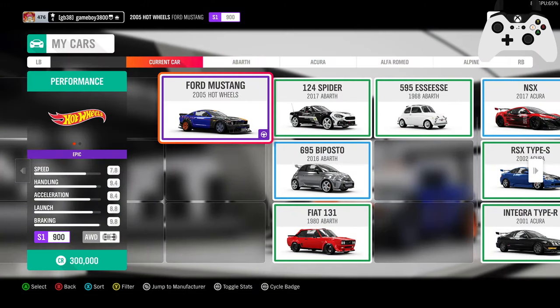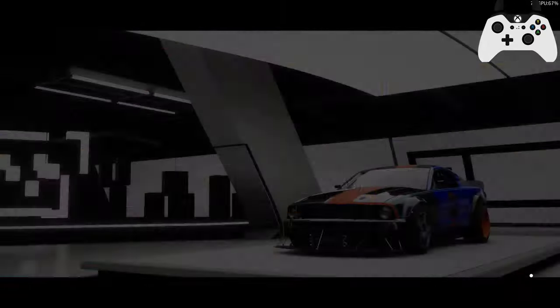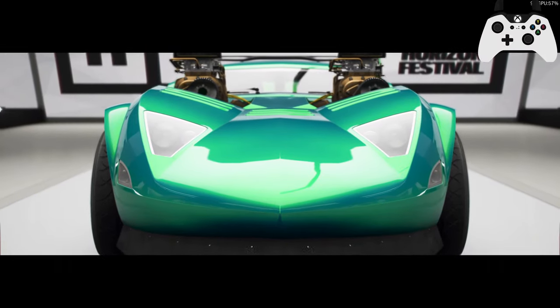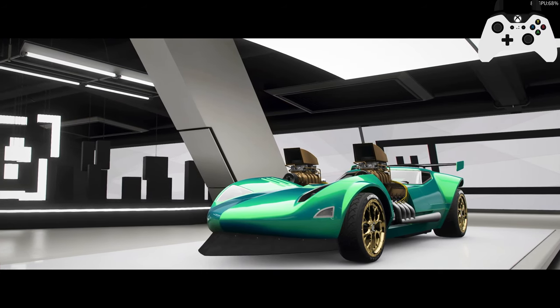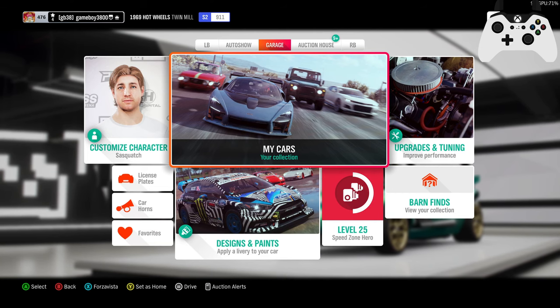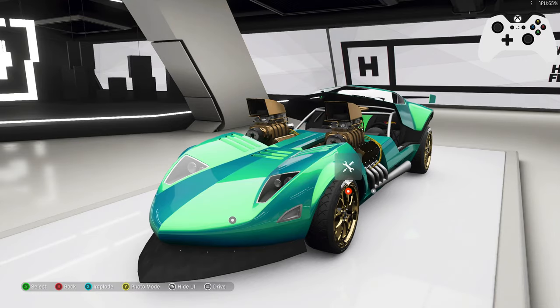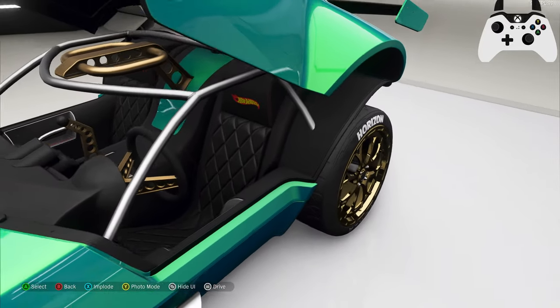He's tuned it to S2, so we will of course remove his tune and see what we can do with it ourselves. I'm also going to remove that paint job — I have no idea what that is. Hold on, it gives me the option to explode. Oh nice, we can do that. Actually a pretty cool roll cage, look at that.